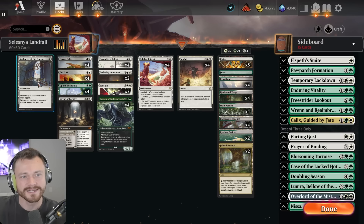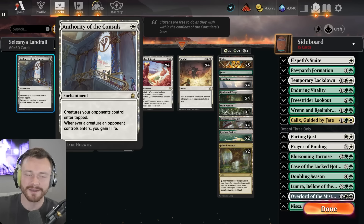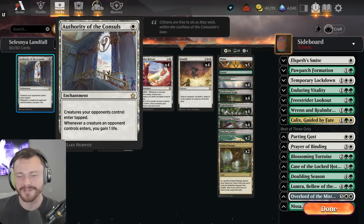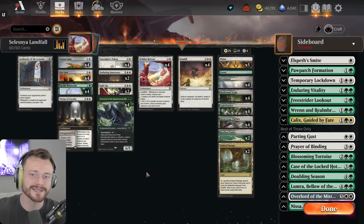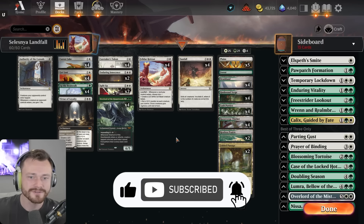The only card I'd really cut is Authority of the Consuls. I just thought I'd try it out today. Every once in a while I see a comment saying this card is so good, it's great against Mono Red. But the thing that kills you is not the two-mana 2/2 Haste — it's the 7/7 Double Strike that's been suited up for a turn or two. I didn't think it was that good. I'd cut it and put another removal spell in like Parting Gust. Even though we're running some mixed lands, I think you can get away with double white.